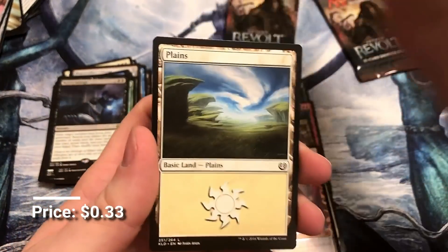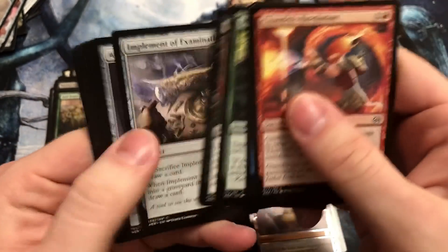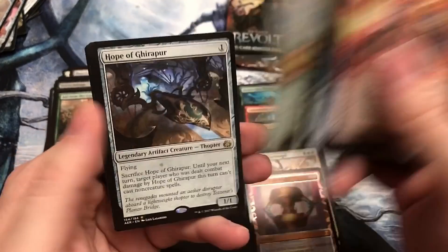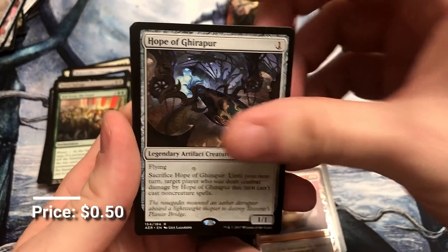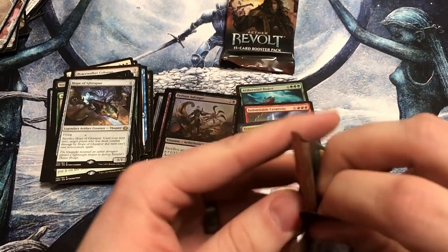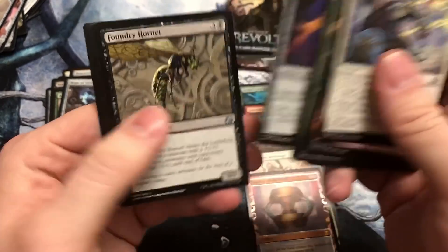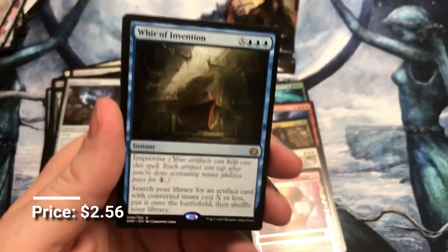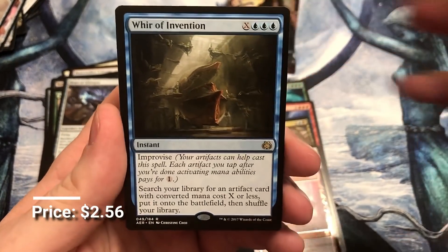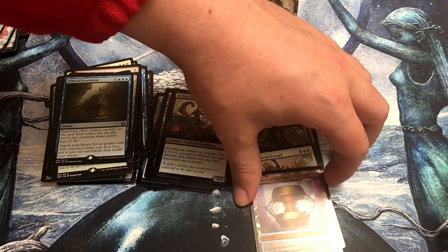How many more Mythics can we get? Aid from the Cowl — nobody cares. I don't even know if I can put the prices up fast enough. I don't know how these last few packs are going to go because I'm just going to fly through them. Hope of Ghirapur — and we got the invention, lottery card hit. I'll check Goldfish just to see. Chalice on Goldfish — that's a good hit. Whir of Invention is another really good card — good for tutoring up a lot of specific artifacts. That is a beautiful card.